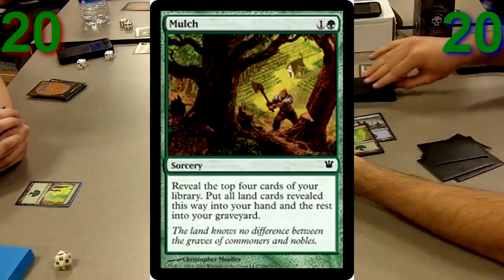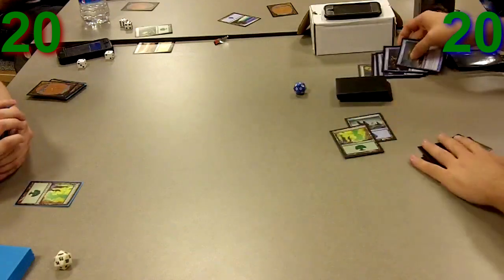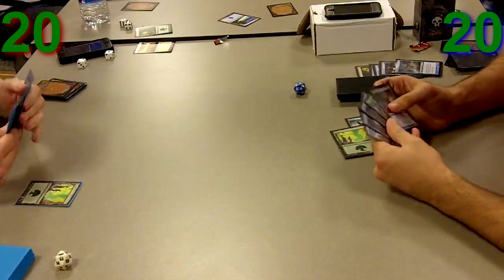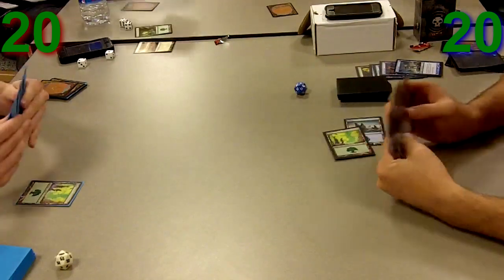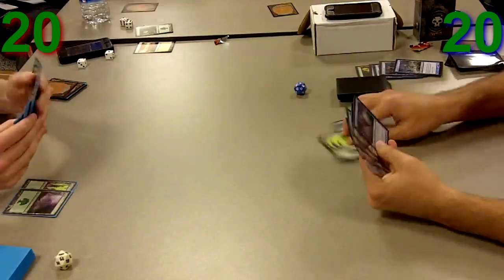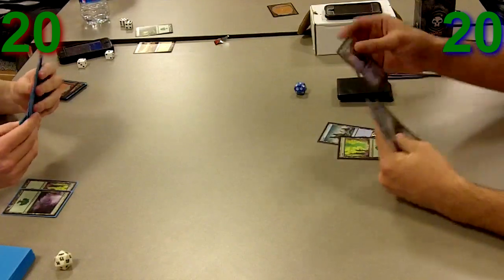I'll lead this game off turn 2 with a Mulch, which is usually a pretty good start — get lands in my hand basically for the rest of the game, or just completely whiff on the Mulch. The thing about Mulch is it's only half in there to get lands; the other half is just to get stuff in the graveyard that you can use later.